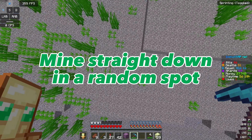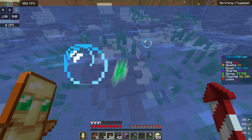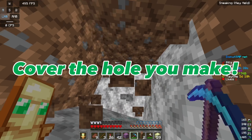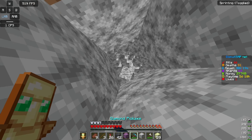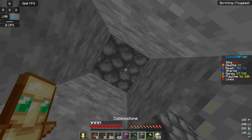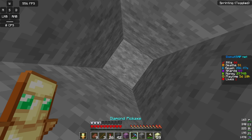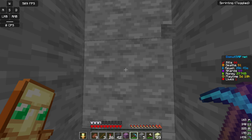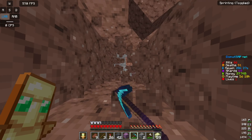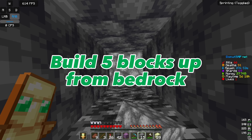Pick a random spot in the large body of water and dig straight down to bedrock. I suggest picking a spot without gravel so you can replace the block you broke. Once you mine down, make sure you cover the spot — at least 10 blocks up from where you mined. If you want to be extra sure, use a silk touch pickaxe so you get the original block back and can place it to hide the hole completely.